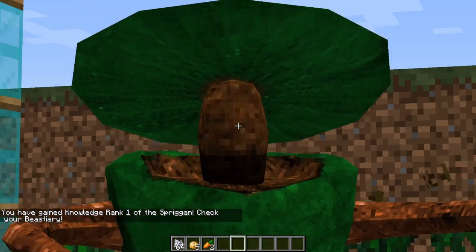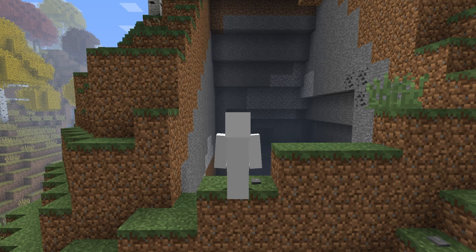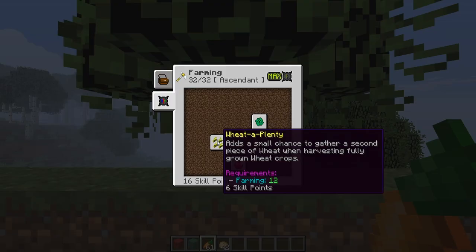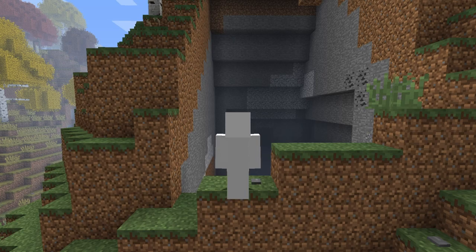However, mobs can spawn when you are harvesting crops, so be careful for any surprises. There are three skills in farming, and they would be Wheat Aplenty, Green Thumb, and Hungry Farmer, as well as two farming specialization choices.